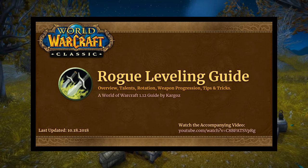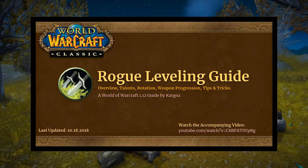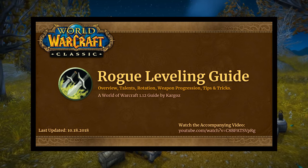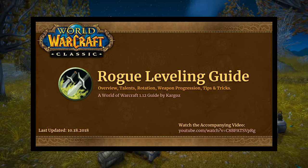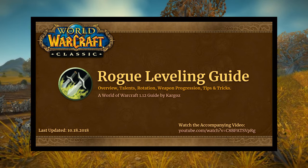I'm going to present two different talent builds. The first one is going to be a more straightforward combat swords build. The second one is going to be a front stabbing build where we just min-max out the backstab. Then we're going to go over rotation and talk about how that rotation is going to vary throughout different stages of the game — from 1 to 10, 10 to 20, 20 to 40, and 40 plus.